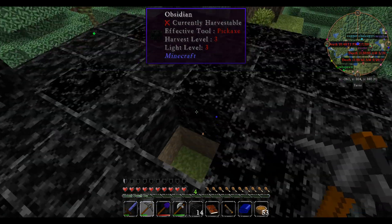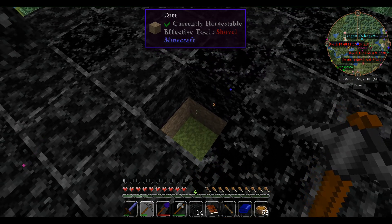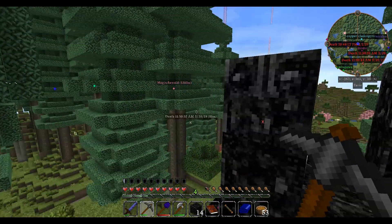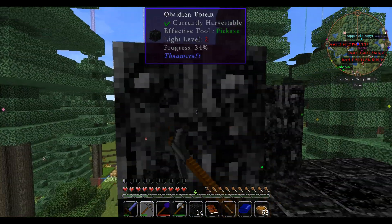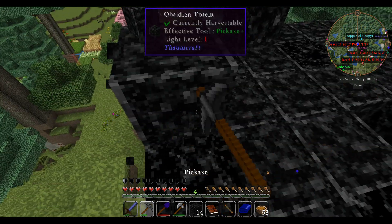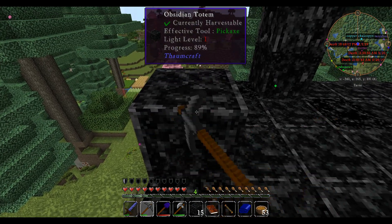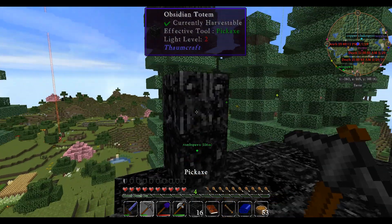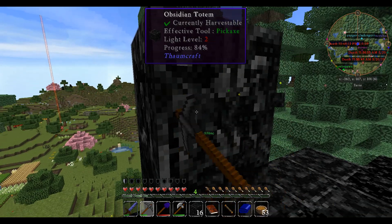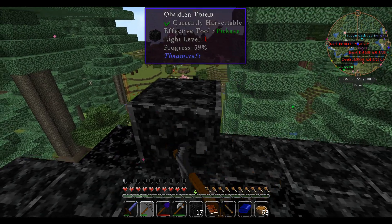I took out the wisp spawner and it took so long. I thought the obsidian would take just as long to break, but it took about four times as long to take out the mob spawner. I have the broken one because Ender IO gives you the broken one, so I can always get that back.